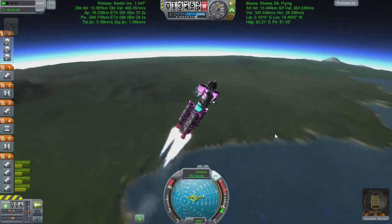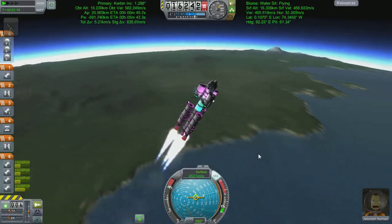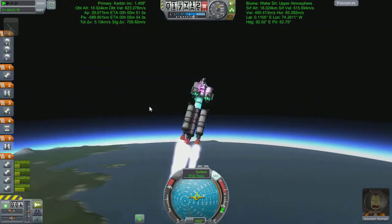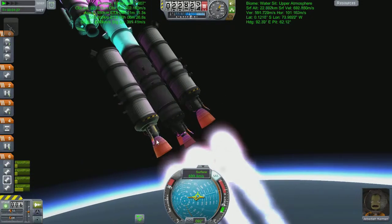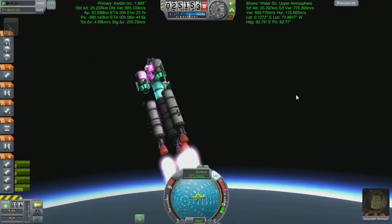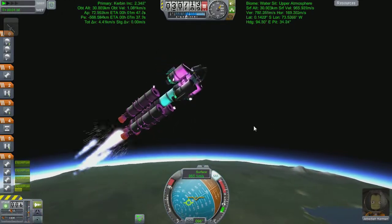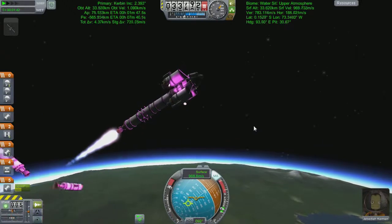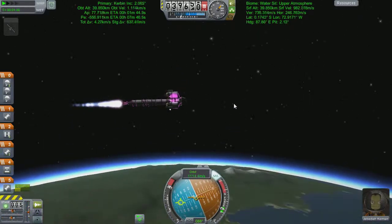All that remains is to sling this into orbit and sort our maneuver node for Minmus, which we don't need to watch since we've done that lots already. Just have a look at those engines down there — the pink lights reflecting off against the black bits, and the orange bits are where it's getting hot. That staging was nice, but we're going to jump forward a few minutes.